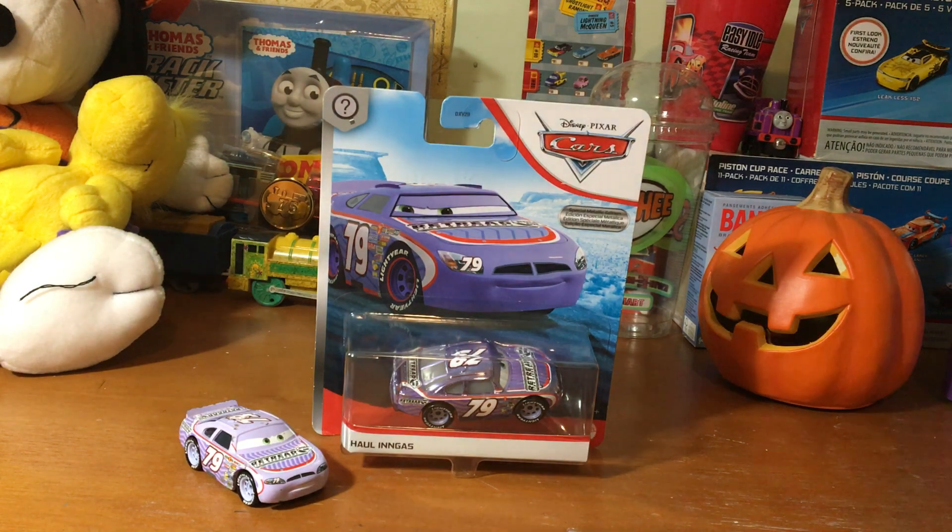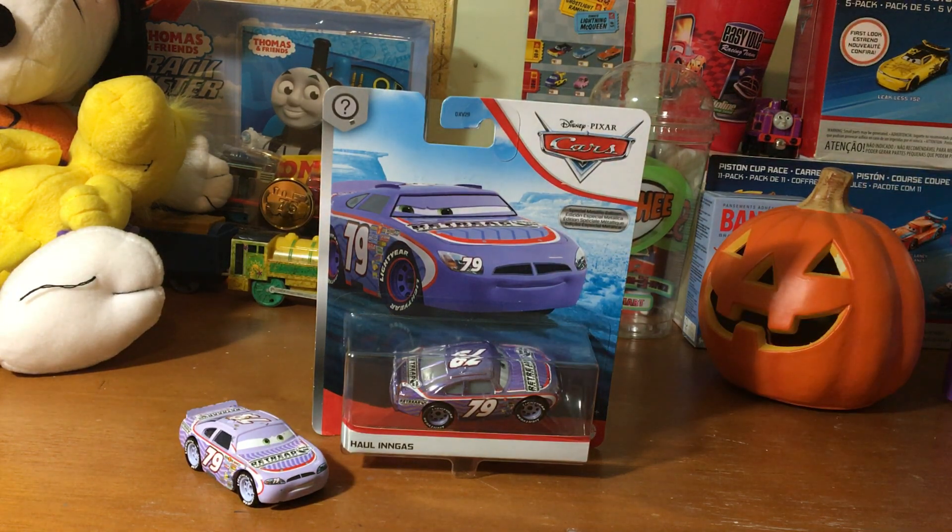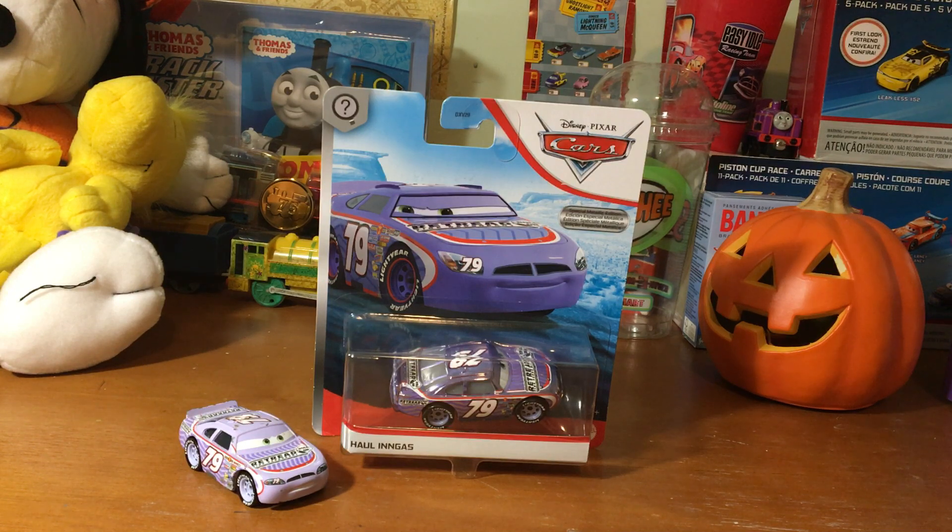Let's get more on track with Metallic Hall & Gas. He is in Case L, along with Case M I believe, which contains the Super Chase Metallic Transforming Laney McQueen. And the last case of the year, Case N, is going to include Metallic Snot Rod, Hudson Hornet with Tire, Silver Raul, and Slider Petrolski. That's going to be a fun case, because I've been waiting pretty much the entirety of 2020 for him to be released.